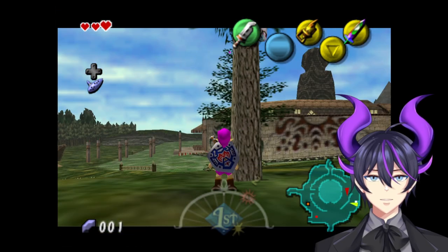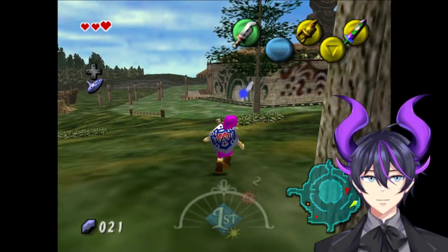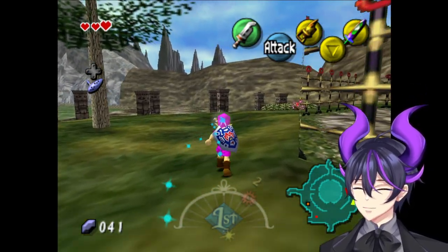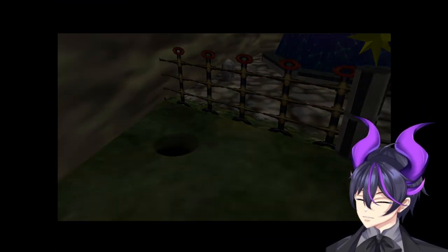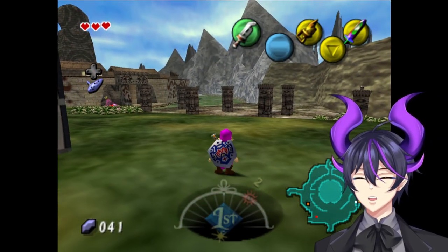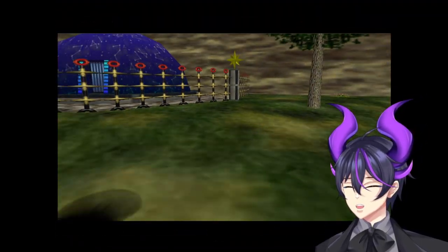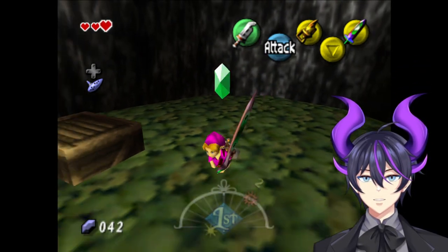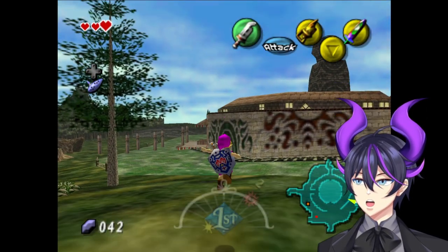The swamp is ultimately going to reveal what we do and don't get. I have hints on — if I talk to one of the gossip stones, it should tell me a hint. I thought there was another grotto over here but I don't think it held anything. The biggest thing is going to be the swamp. You have hints on? Yeah, I should be able to — if I talk to one of the gossip stones, it should tell me a hint.